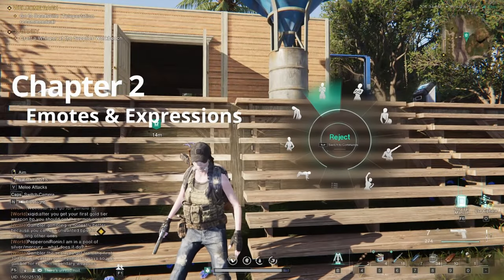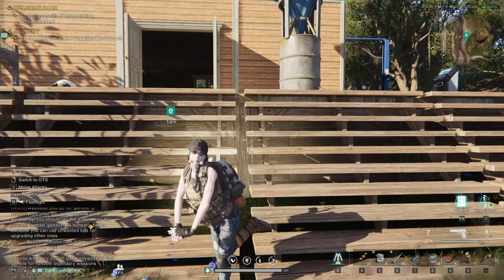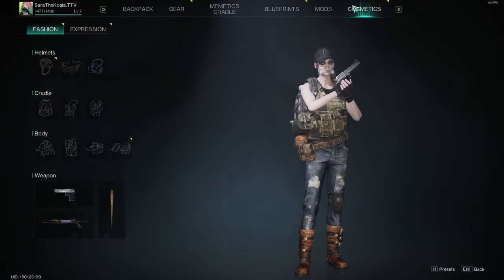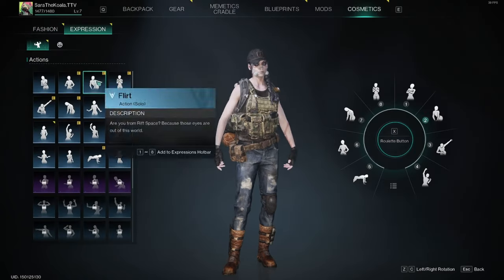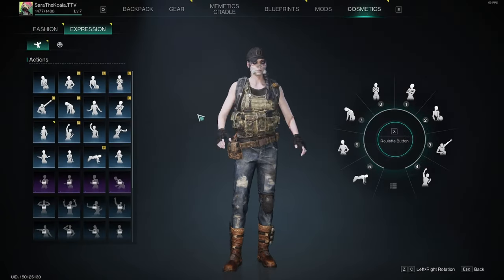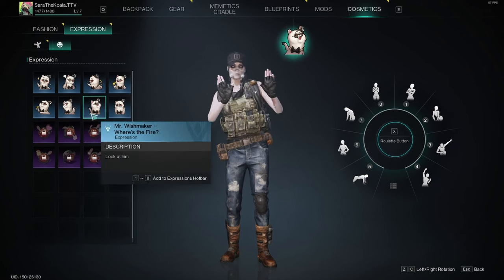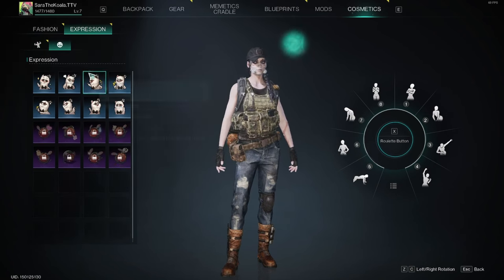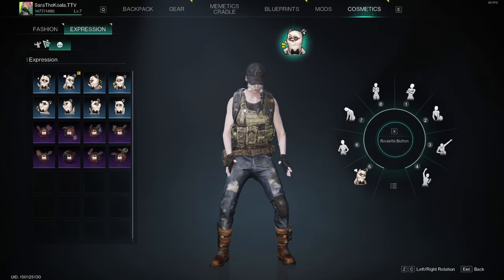Emotes and expressions — you can tailor which ones you want on your wheel for a quick key bind. To do this, press O to open up your cradle. On the right-hand side of the top menu there is Cosmetics, and within Cosmetics there is a side tab on the top left called Expression. This will show you all your expressions and emotes that you've unlocked — you can unlock certain ones during rifts and things like that. All you need to do is drag and drop them onto the wheel on the right-hand side, and they're all numbered for you.